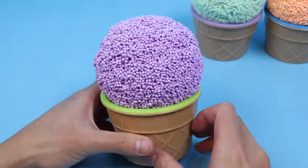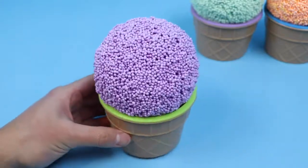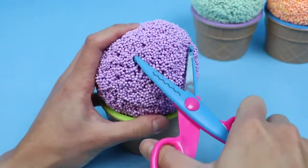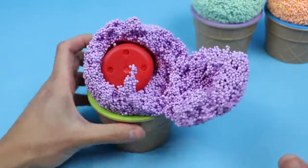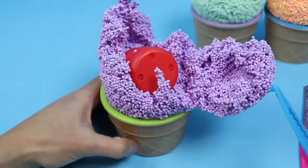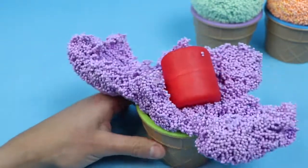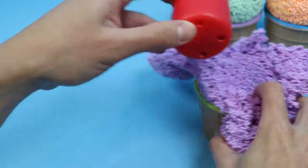Now let's use the purple and blue scissors to find the surprises hiding inside this purple Play Foam. The surprises are inside this red container.